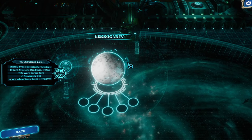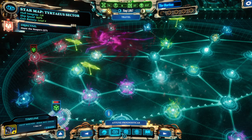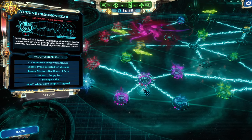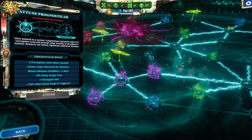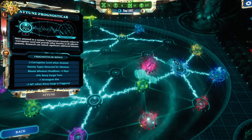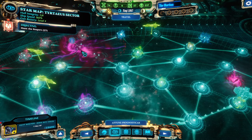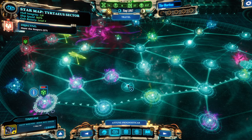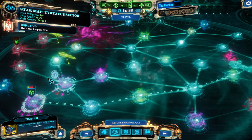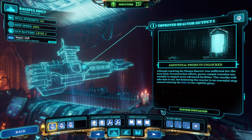I suggest starting with Ferrogar 4 on the original map, which is a natural choice because it has the most adjacent systems. Once the map expands you can deduce placements from there. Stars near the outer layer — but not directly on it — allow very efficient placement so almost all stars are captured. Prognosticars are important because to contain bloom and keep progressing you need to reach missions in time. There are two ways: extend mission time via Prognosticars, and increase your warp speed.